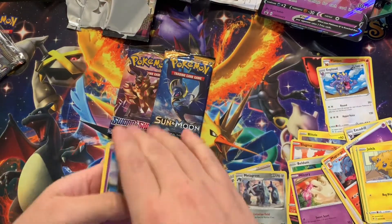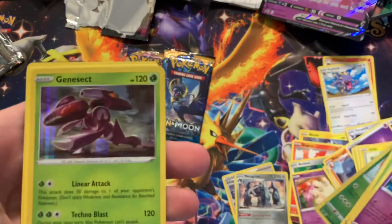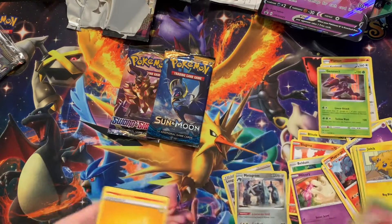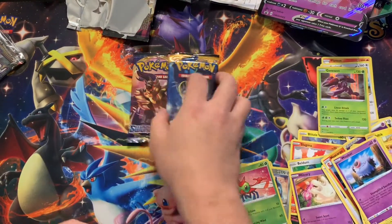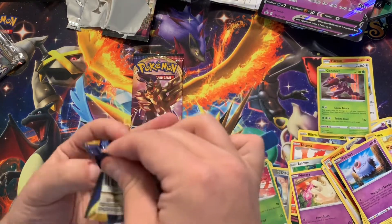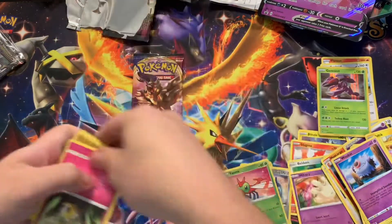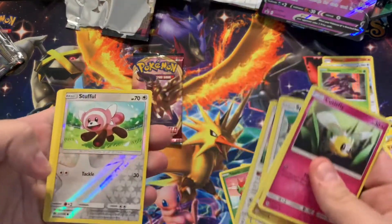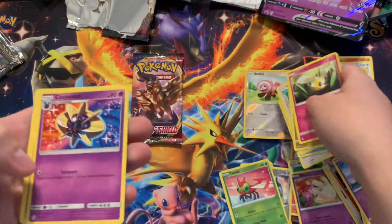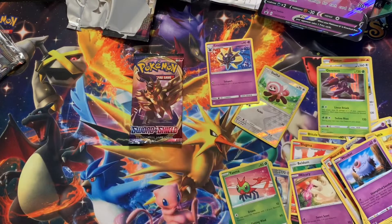Last chance at the chunky boy — reverse Yanma to the holo Genesect. At least we got the holo but no crazy hits. Try some Sun and Moon base — no messing around, we're gonna make this a short video. Reverse Snuffle to a non-holo. Damn, bad luck so far.